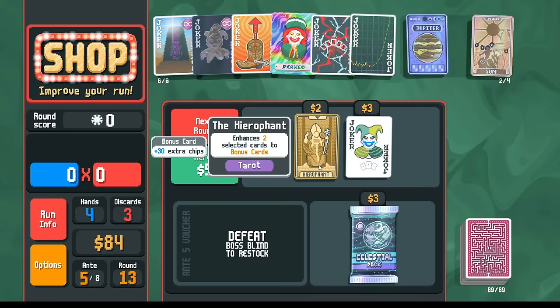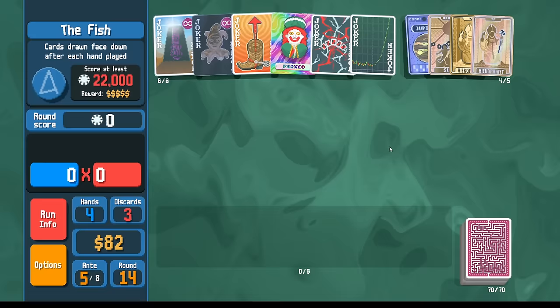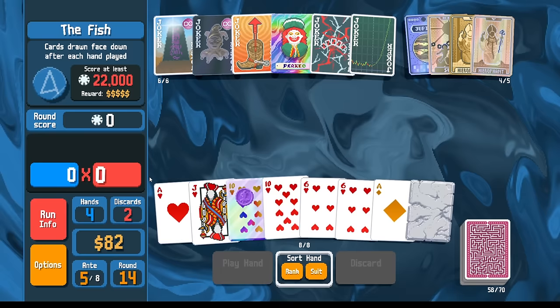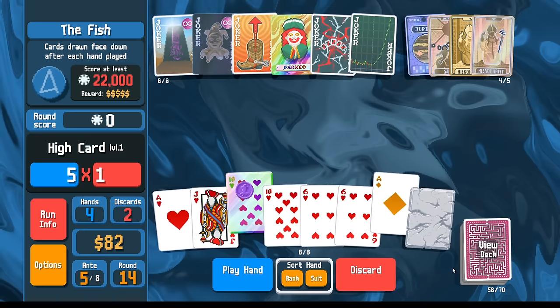I'd like to see another Sun card — I know I have a lot of hearts already, but I'd like more. Plenty of hearts. I could discard to find the purple seals — there's a purple seal, but now I can't discard it. Classic. There's my flush. Let's go Buffoon pack. Banner we don't need. Celestial pack doesn't have what I want. Hierophant as a way of removing stone cards — yes, that's the technology we need! There's a purple card in my hand — wait a second.